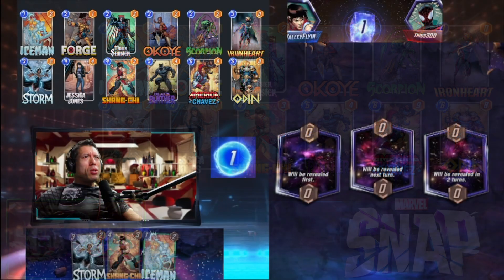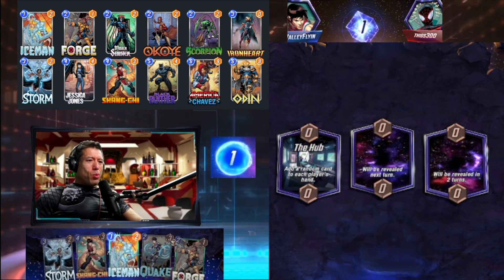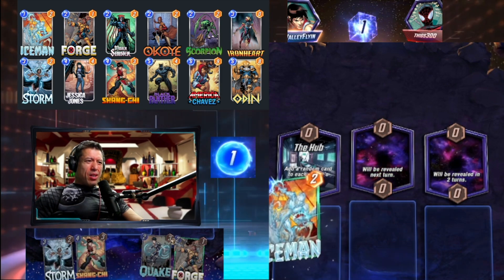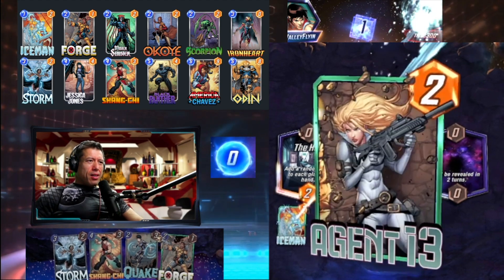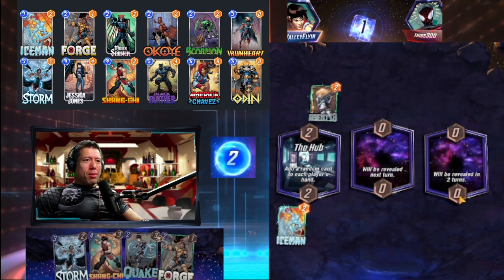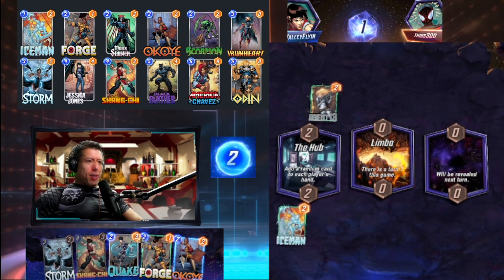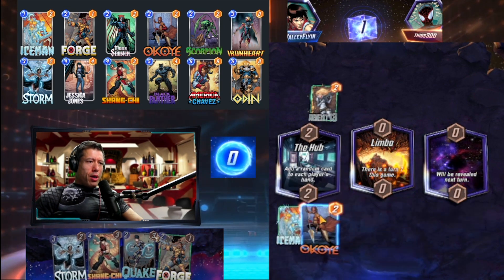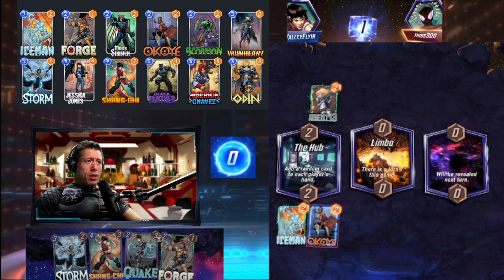Let's look at some of these matches. We have Jessica Jones, Blade — it looks like we're on a Quake location. This is a card we haven't seen before — Quake swaps the positions of each location. I don't think we're going to use Quake here. The opponent got two random possible pool three cards from Agent 13, and their Quake. Let's go with Quake here and hopefully follow up with Storm, and if Jessica Jones pops, we could steal this hub.